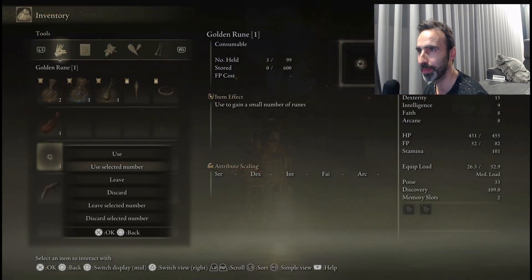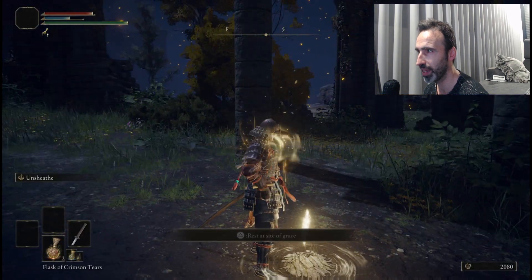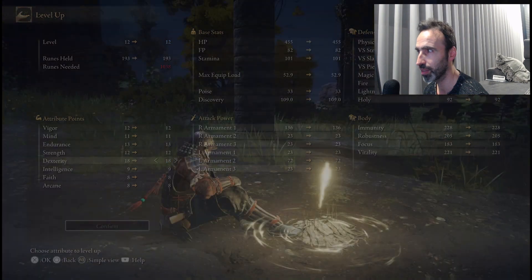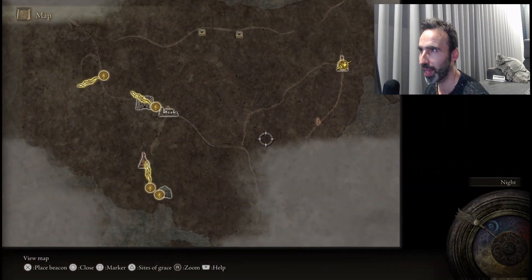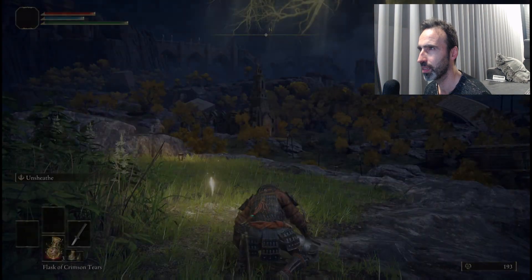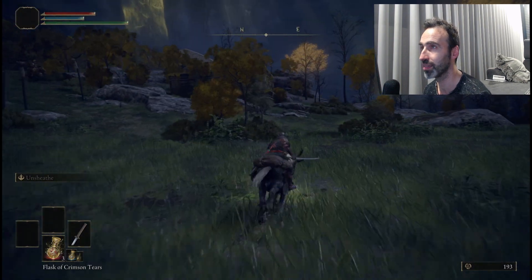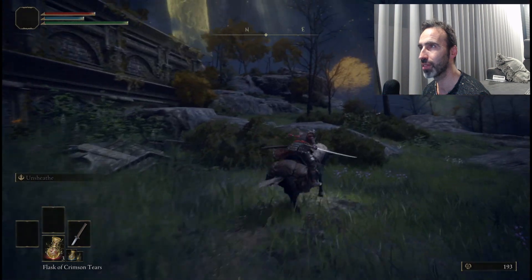Go to your inventory and use those runes. We're going to use the teleport in a little bit and you want to lose as few runes as possible. Level up your dexterity to 18, and you'll have only 193 runes left — that's very little — so now we're heading back to the start of the game to grab our remaining six smithing stones to level our weapon to plus 3.